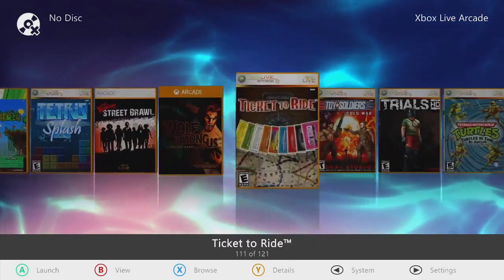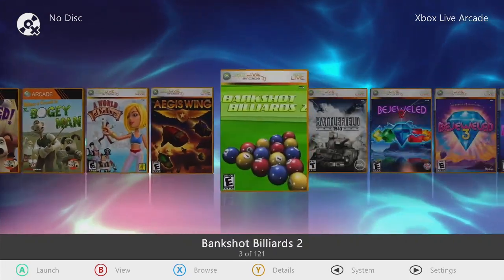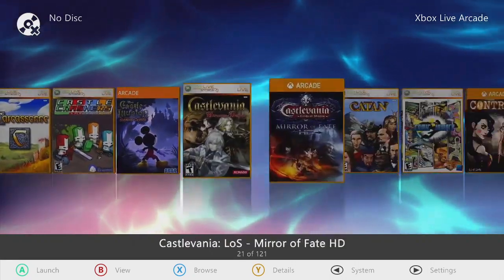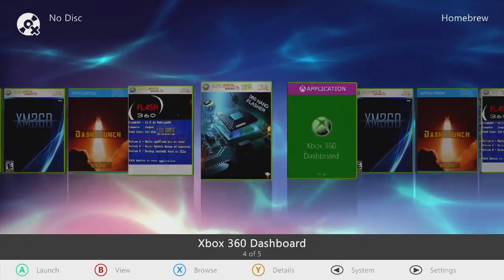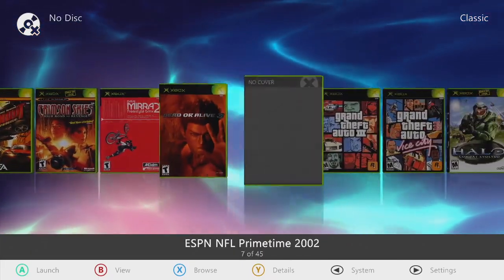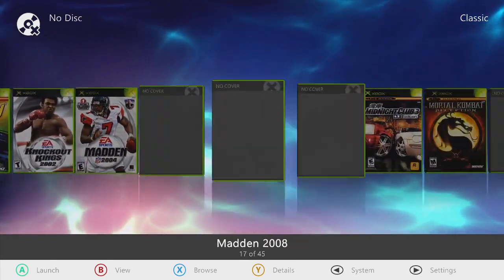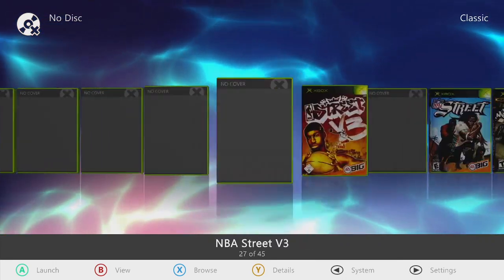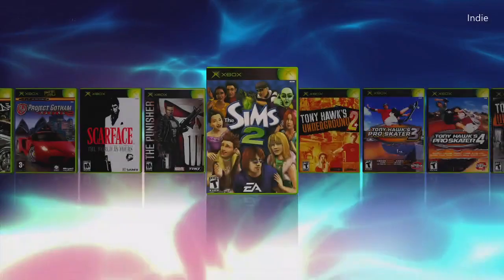Xbox Live Arcade — 121 titles, from Soul Calibur up to Shrek, Snoopy Flying Ace, and Goat Simulator — all on there. Your homebrew section where your tools reside. Classic games — remember these are original Xbox games, you have to play them in bypass mode. Make sure you understand what bypass mode is by watching the startup setup video I sent to you along with the link to this video.